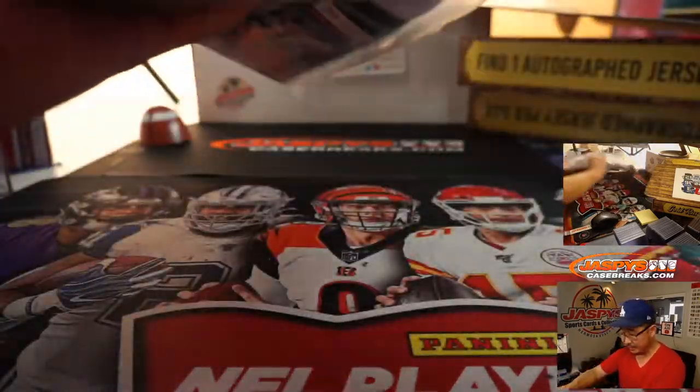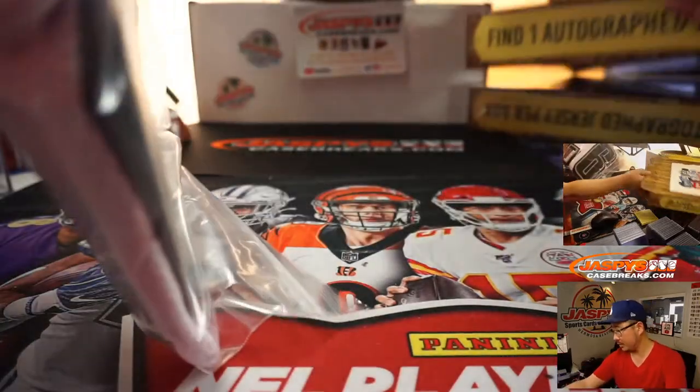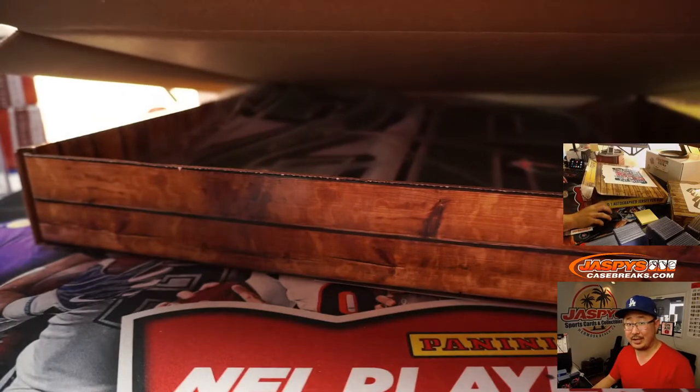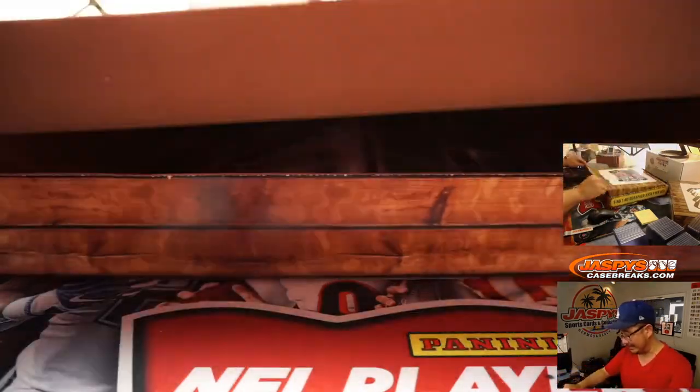It's a little folded in there, but it's a custom jersey so they won't have any logos or anything like that. Who's got Miles? Kurt with the letter M — he's collecting a lot of Miles Sanders stuff.